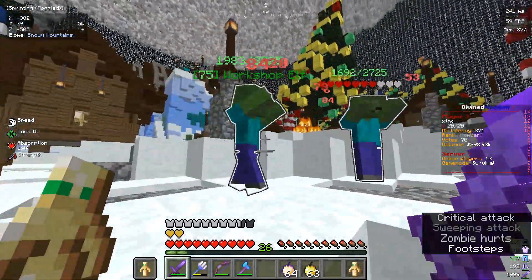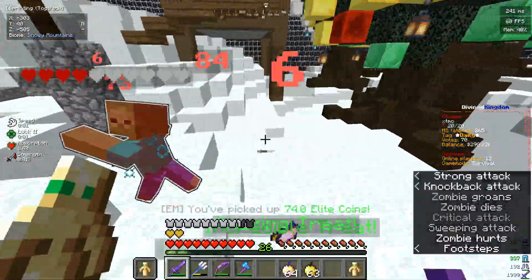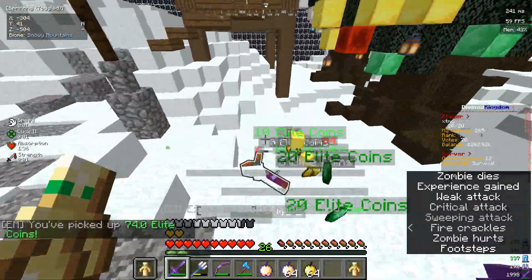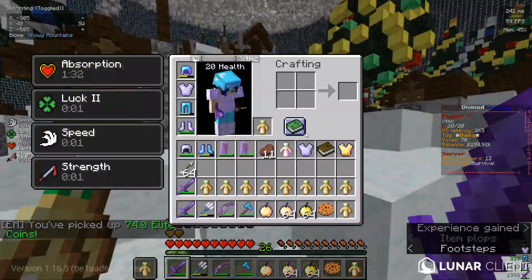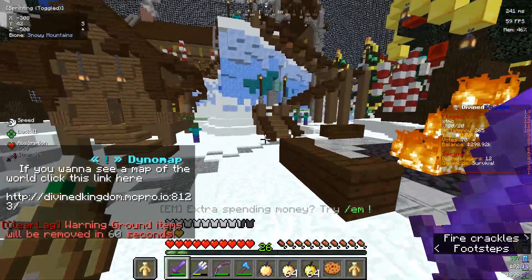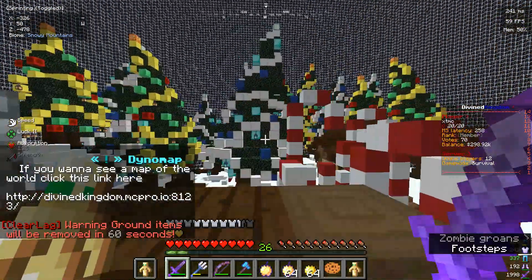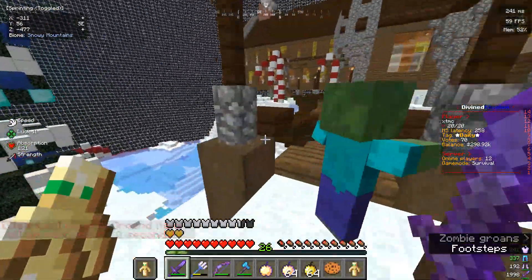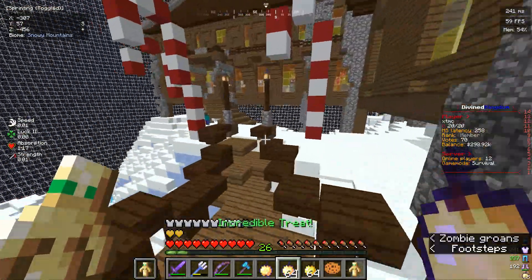They're level 75 and they do way too much damage, but you can still kite them out, like so. Too slow. They drop pretty respectable gear and 74 elite coins each. But if you're only here for Santa, just ignore every single one of them. You might get hit a few times, but it should be worth it.